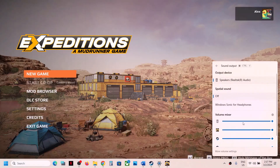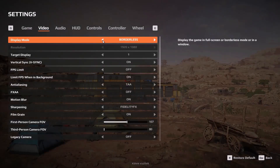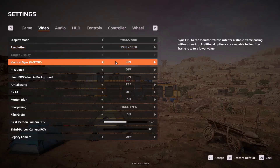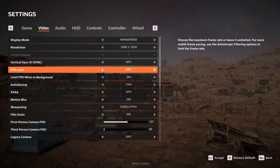Once you launch the game, go to Settings and then the Video tab. If the display mode is set to Borderless, switch to Windowed mode. If the resolution is set to 4K, try 1920×1080 or lower. If V-Sync is on, turn it off and check. If the FPS limit is off, set it to 60 and check the performance.